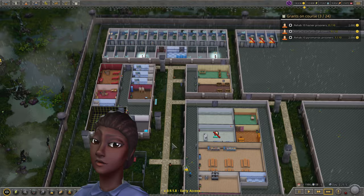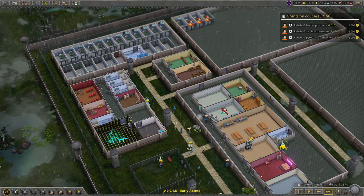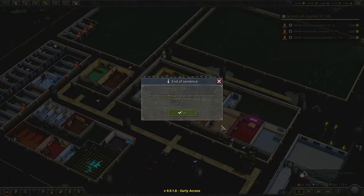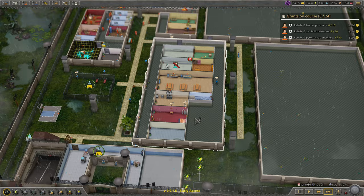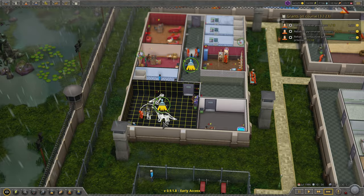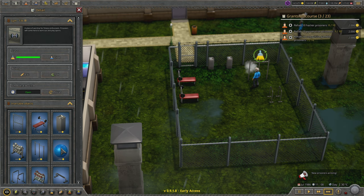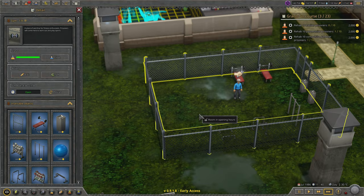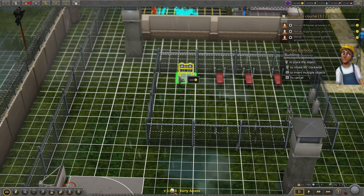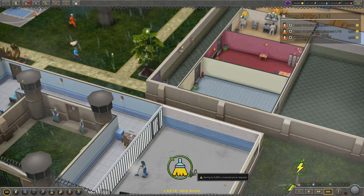We're up to 27,000 now, so I can run this at three times speed and try to build and move things around. If we get to a breakout attempt, I'll know it because the game will slow down to one-times speed. I'm going to add some low exercise bars for people — just extra stuff. I'll pop them right down here. We have high bar, medium bar, low bar. Then workout equipment and maybe some weights. I don't know if this is even worth it, but we're going to do it.